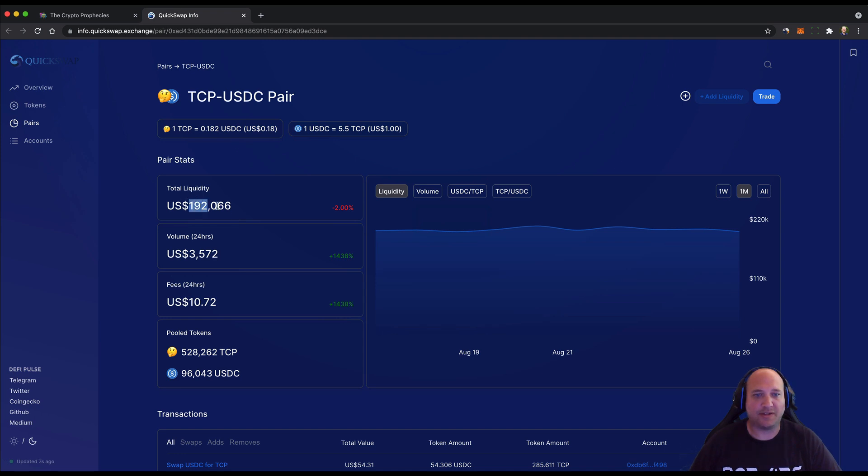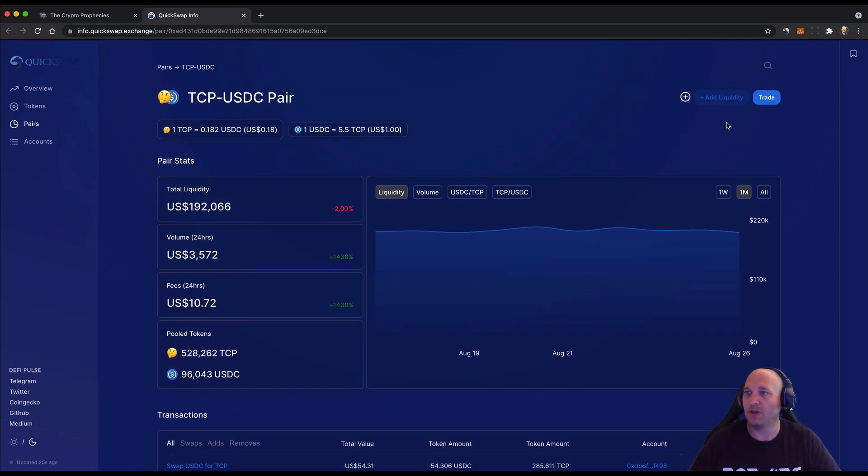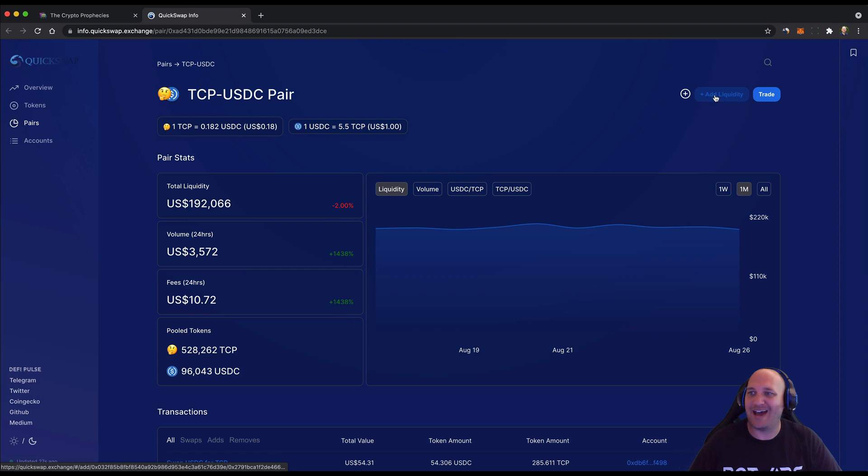Currently there's total liquidity on this pair of just under $200,000 US dollars, which fluctuates with market conditions and the token price. That breaks down to just over half a million TCP and 96,000 USDC. You're able to use the Add Liquidity button on the top right of QuickSwap.